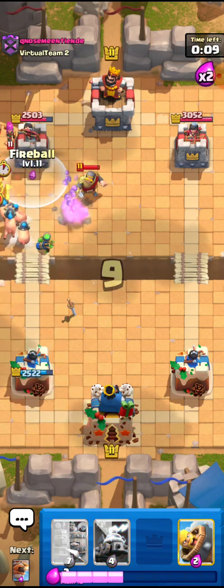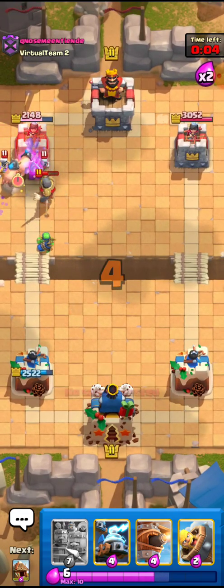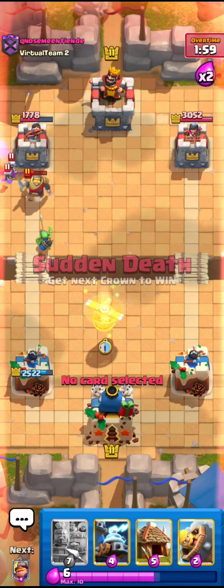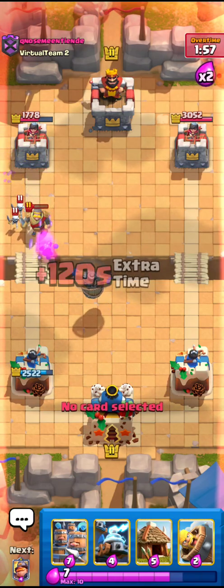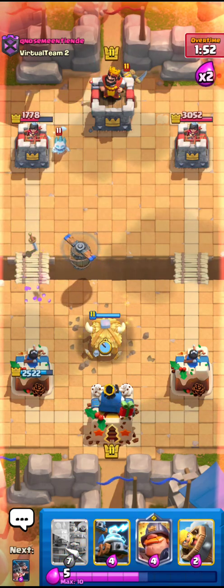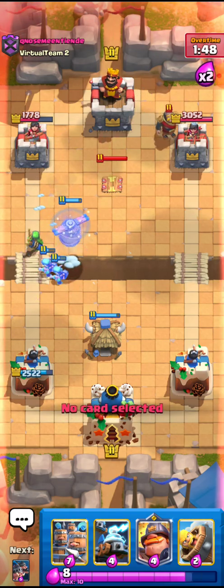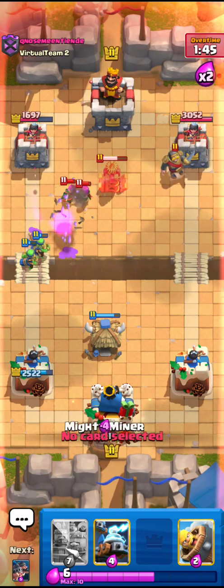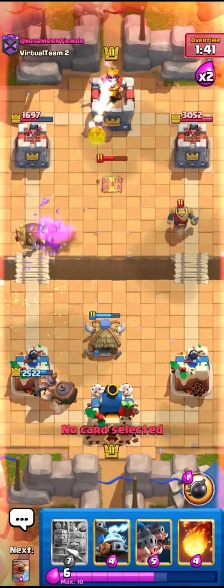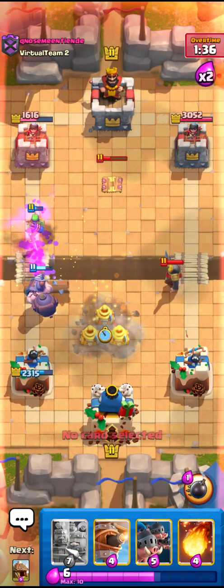I fireballed all of this — this was a nice fireball. I know the Archers are still alive but okay. This is a little bit dangerous right here. The Archers are dead. I'll go for the Flying Machine right here and also the Goblin Hut. I know he has the fireball back in cycle so I need to pull out his fireball right here. I'll go for the Mighty Miner and also the Barb Barrel since they don't really have anything.